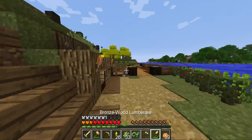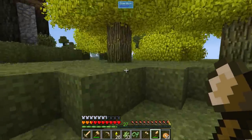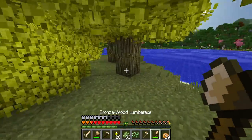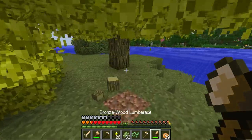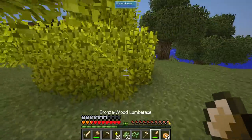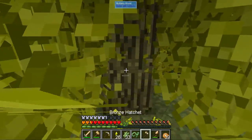I want to try making a mob farm in the hunting dimension we have, because it looks super cool in there and we haven't really used it. I kind of want to see if we can make a build out of it. But first, let me try to make the old recipe for constellation paper.